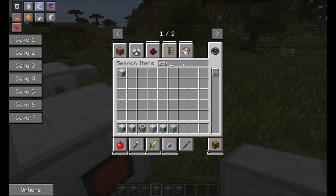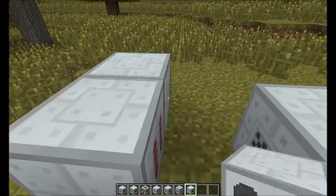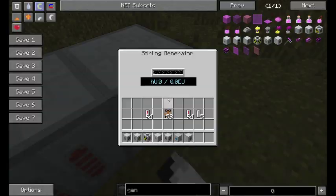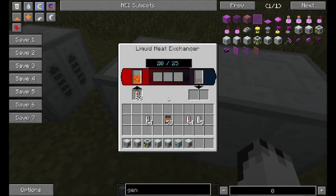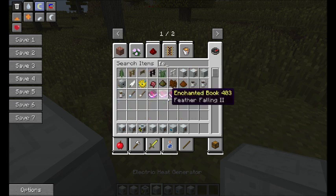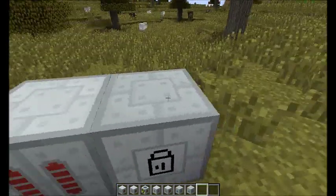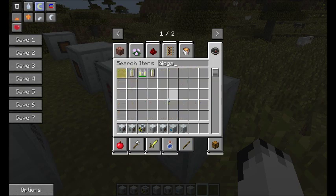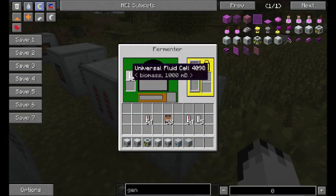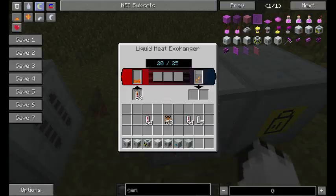Let's put a Stirling generator alongside each one of these so it can bleed off some excess power. That will give us 20 heat. I'm just going to see if that changes. Yes, that's transferring 20 heat.